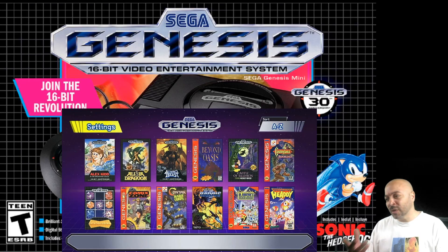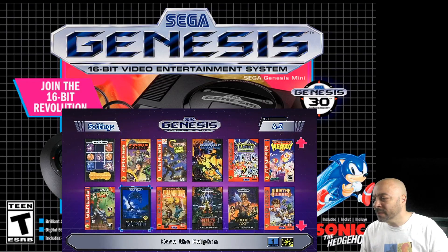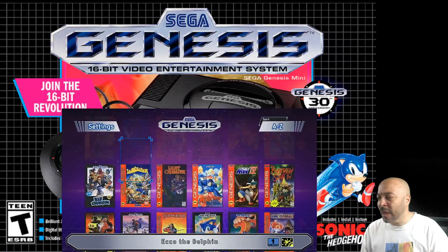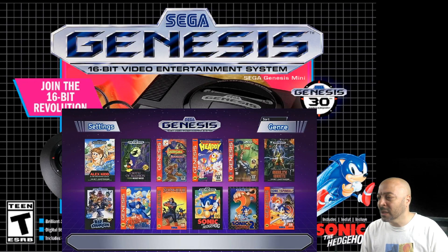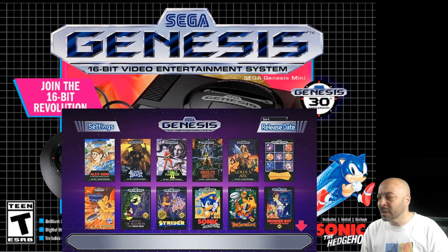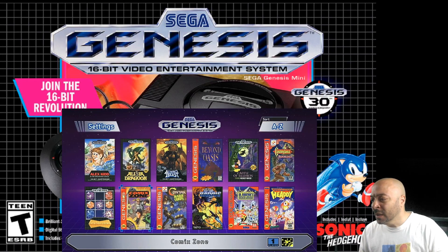Let's just check a few out so you can get some gameplay. This is the menu system, and you can sort A to Z by release date, up here in the top corner. You can just toggle these — Genre, Number of Players, Release Date, A to Z.